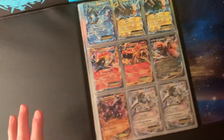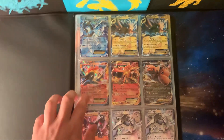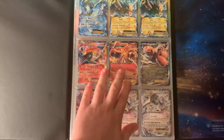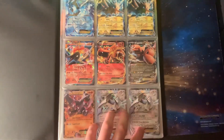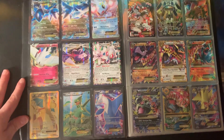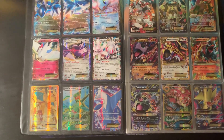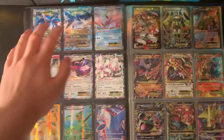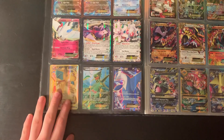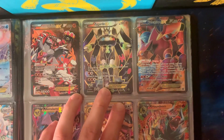Starting with EXes: I have the Zapdos EX, Moltres EX from what I think is one of the Black and White Plasma sets, a Charizard EX, Dragonite, Aerodactyl, and two Lugia EXes. Then two Latios with different arts, Manaphy, Togekiss, Genesect, and Magearna. Moving into full-art EXes: Dragonite, Sceptile, Latios, Team Magma's Groudon EX, Zygarde EX, and Volcanion EX.